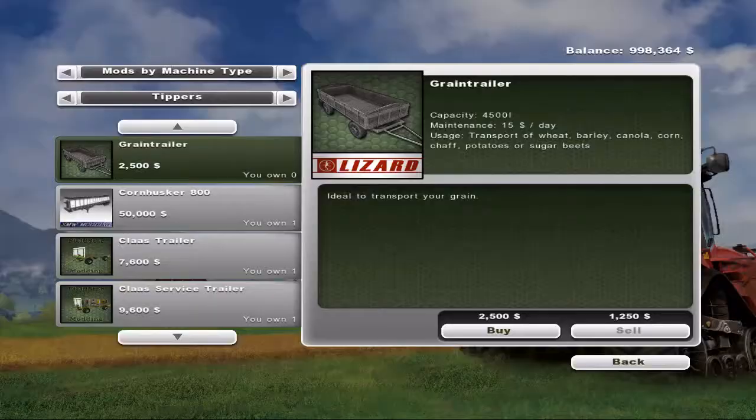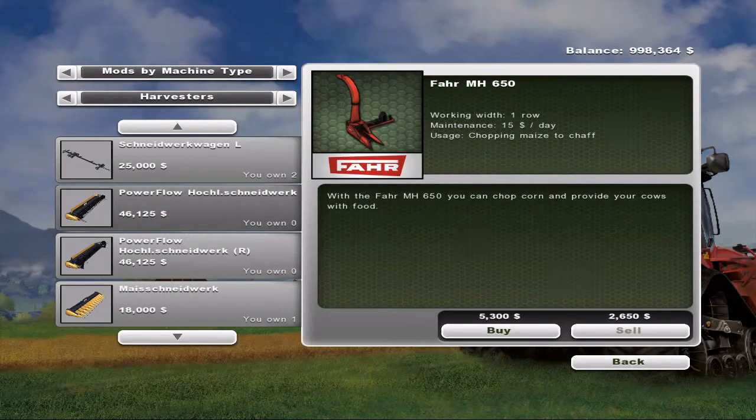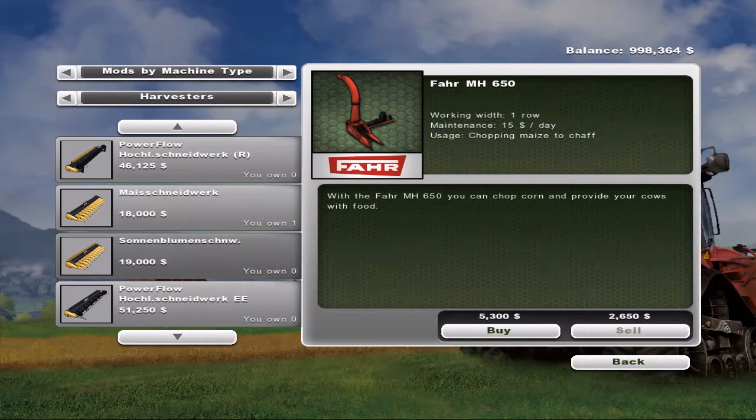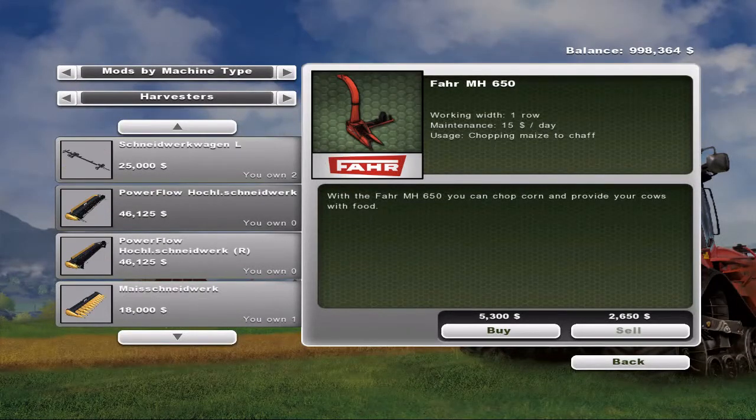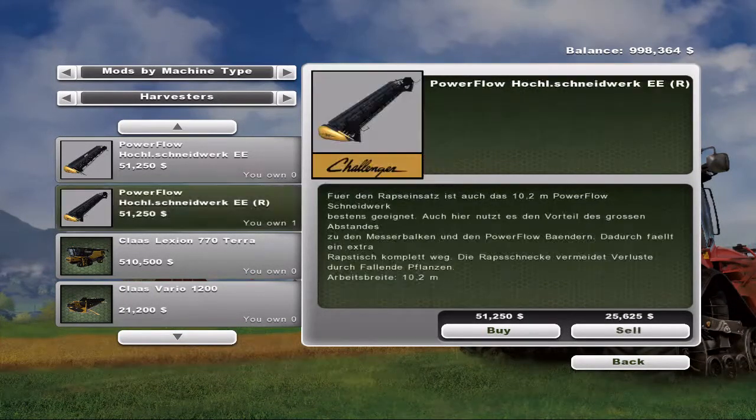Just to let you guys know, if we have a look at harvesters under our mods, this came with quite a few heads. Unfortunately, I don't speak German, so other than 'Power Flow' I'm pretty much lost. The head I originally bought would not cut canola. I'm pretty sure 'Sonnenblumen' is sunflowers, so that head is for sunflowers. I know 'Maize' is corn, so that head is for corn. I ended up having to sell that head and buy this one, which actually works.